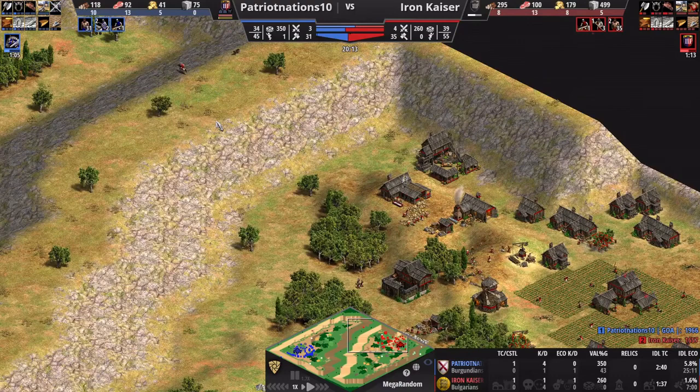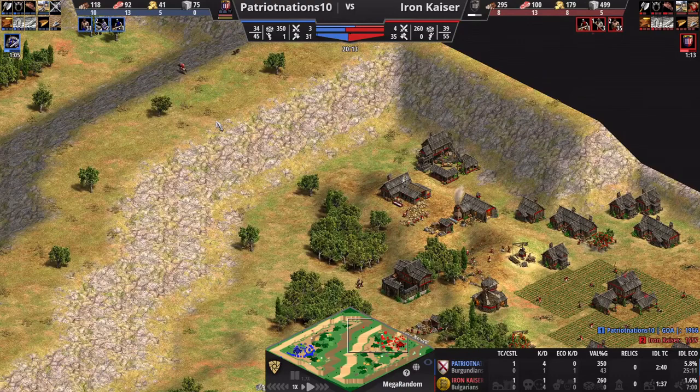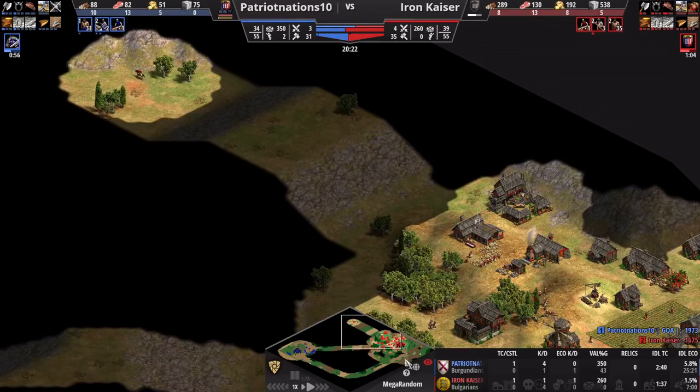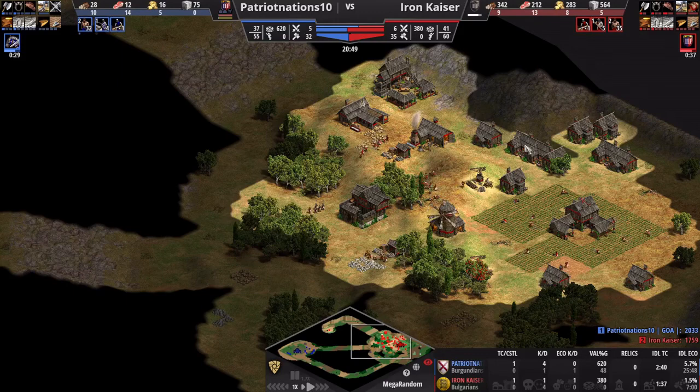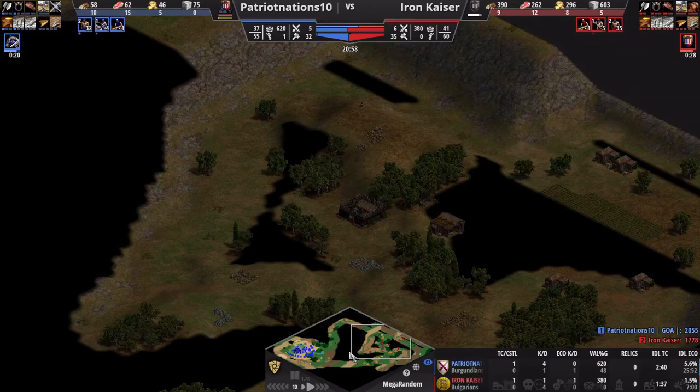I'm getting a scout out because I had access to very little information. Just try to scope out your map — you want to understand how the game is going to play out in the long run. You don't want to be stuck in the dark like me here. My opponent has done a better job scouting because his scout didn't die like mine did.